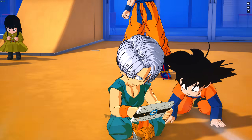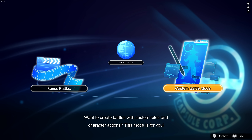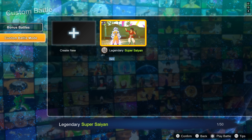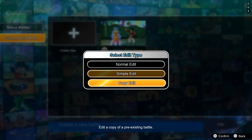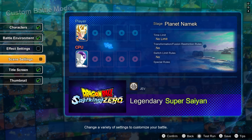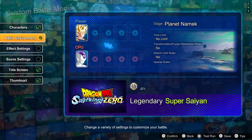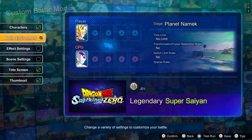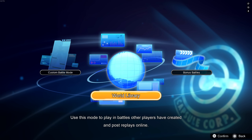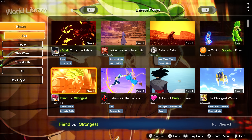Today I wanted to try out the custom battles. This little hub in the custom battles is actually pretty cool. We have this custom battle mode where you can go and create any battle you want. In this process you can do a normal edit, a simple edit, or a copy edit. You can put together any kind of fight and scenario, change all the rules around - make it ridiculously stupid or stupidly hard. When you create it, you can also share it with other people, and you'll see those in the world library where a whole bunch of different people make all kinds of different stuff.